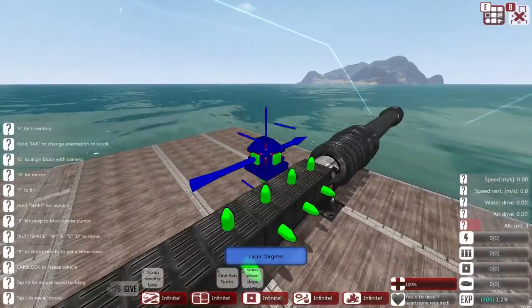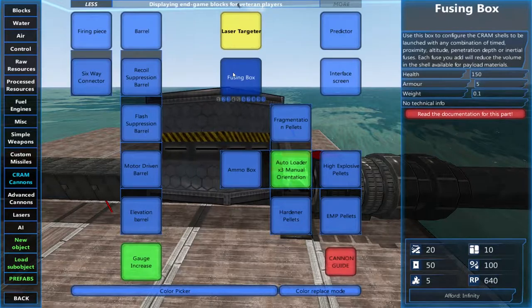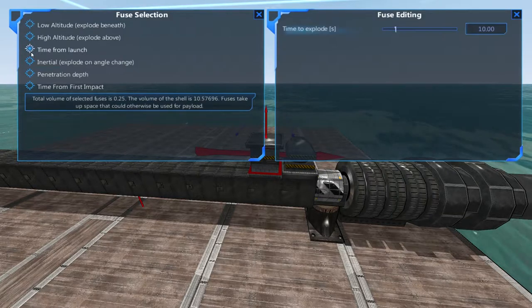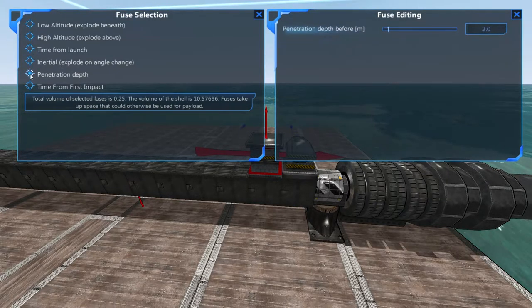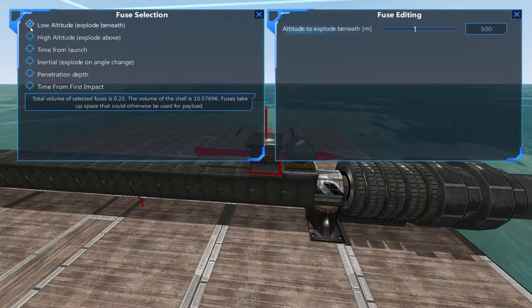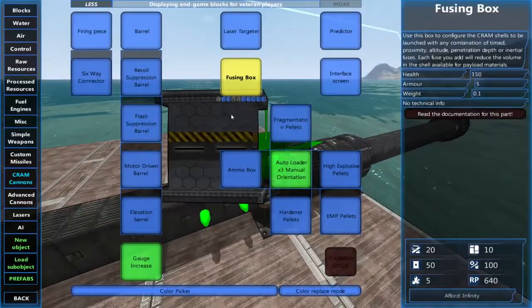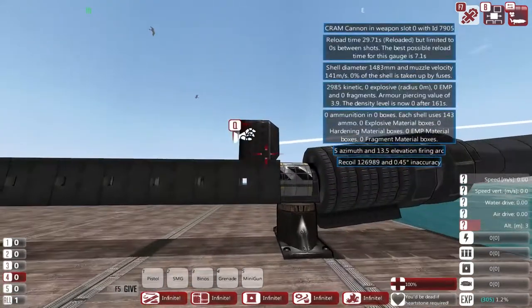Next we've got the laser targeter, just like on the advanced cannons — this sets fuses for the fusing box. You can use this to set certain fuses like low altitude, high altitude, time from launch, inertial, penetration depth, and time for first impact. Each fuse takes up 0.25 volume; you can have them all. Fuses do take up space that could otherwise be used for payload, but they can make your payload a dozen times more efficient. We've also got the predictor, which shows where you're going to hit roughly.